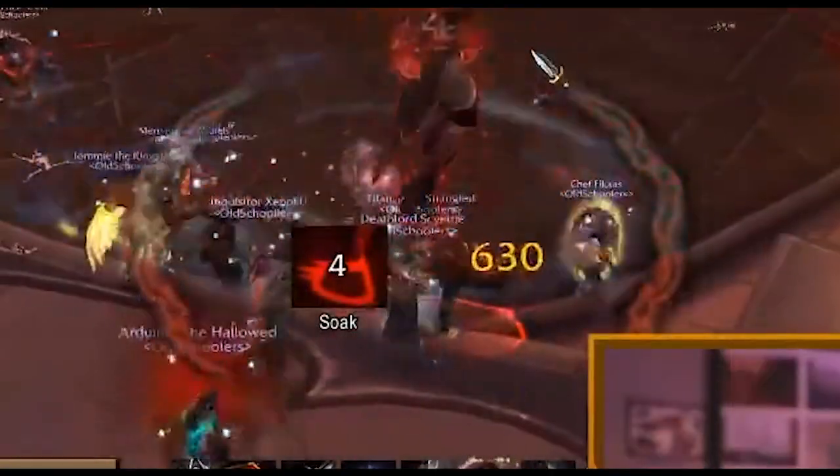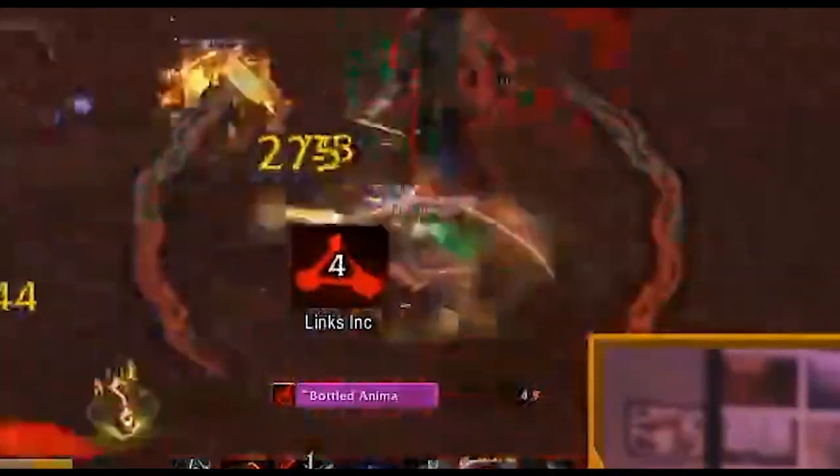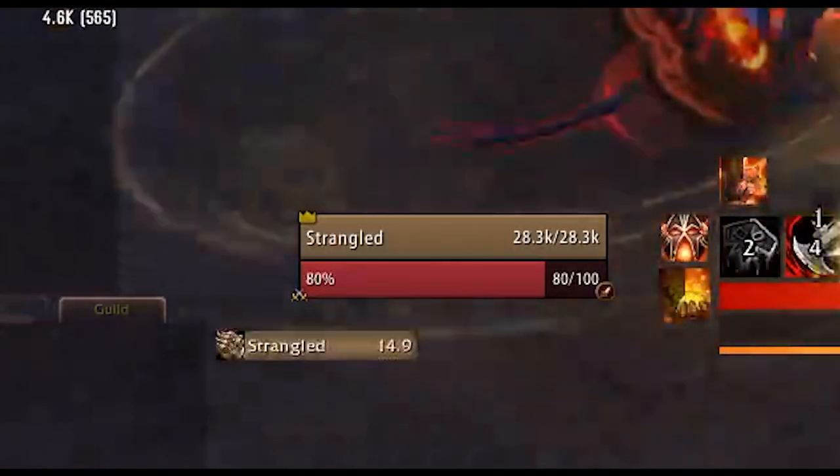Not only can you use WeakAuras to manage your rotation, but you can also track boss tactics — I'll put a link below for Kastrion 301 — as well as tracking your interrupts: whether you've interrupted, whether someone else has, and whether yours is on cooldown or not. It's very, very good at helping you maintain your rotation and letting you know tactics when you need them.